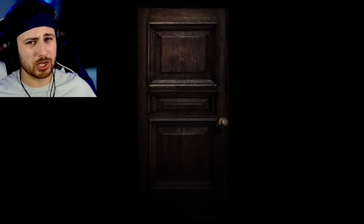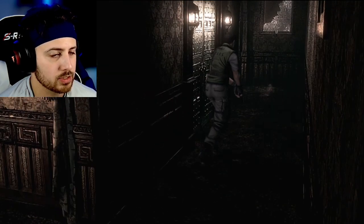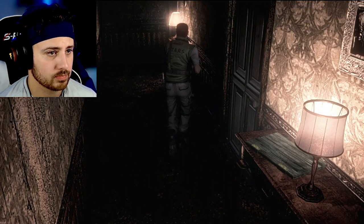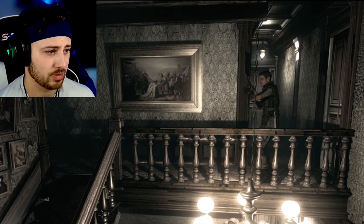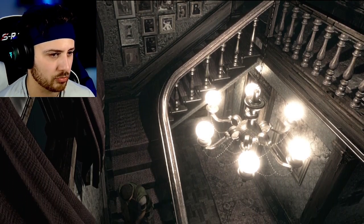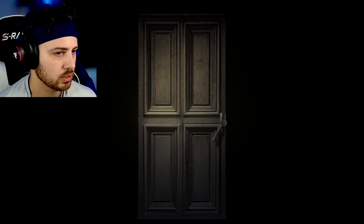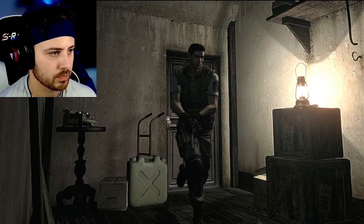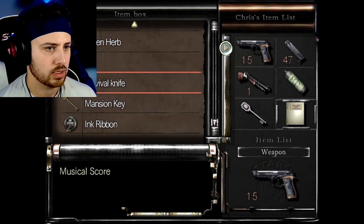Big brains here guys, big brains all around. We'll go store the musical score — it looked like it said 'Moonlight Sonata.' I know that's a popular one; I don't remember if I've heard it, I'm guessing I have. There's also a door down that way I kind of want to check out — we might have the key for it now. Seems like we've got a lot more options. Oh there's a note there — what does the note say? Let's drop this off since we're already here.